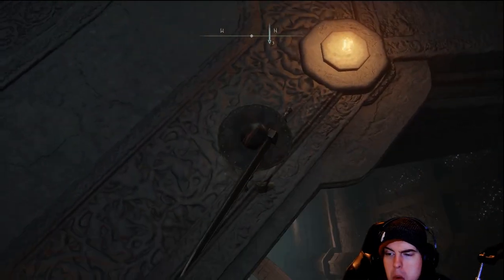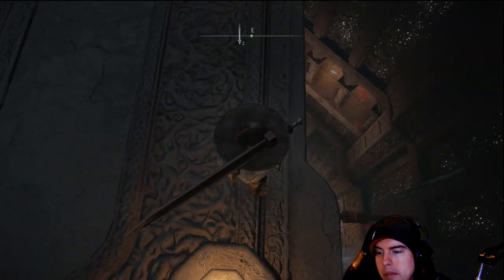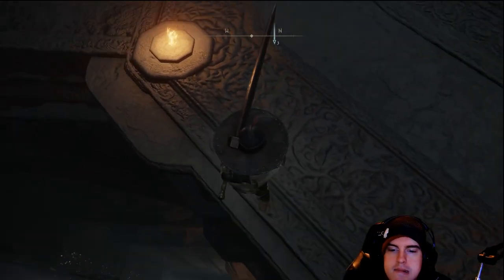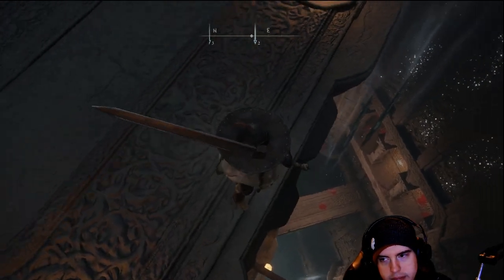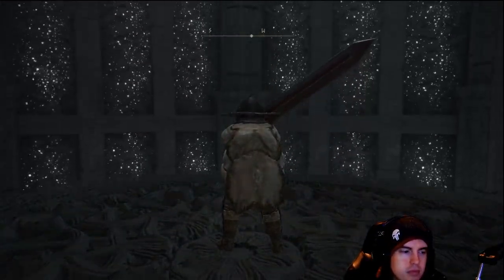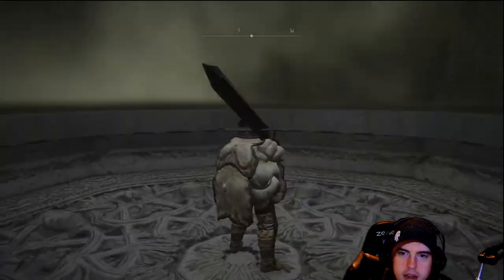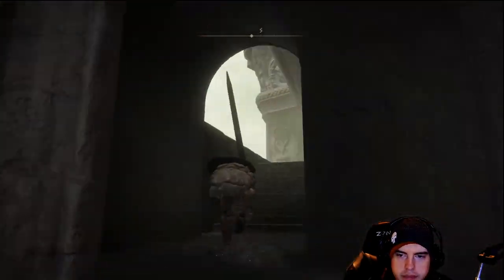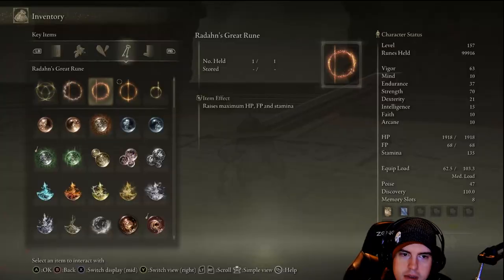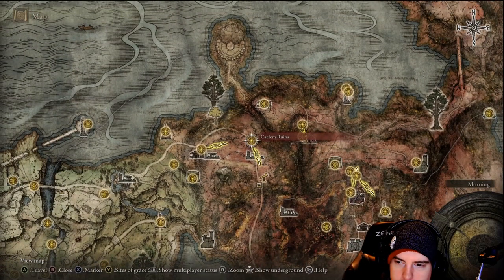We'll have that very similar doorway that essentially should have been the main entrance at the bottom, like with the other Divine Towers. We'll take the lift up and activate the Great Rune from Radahn. If you haven't done it already, you've got that Lost Grace so you can come back any time. That's why we got this done before heading down towards the Redmane Castle area. It will further improve our HP, FP, and stamina — a great increase if you're using that Great Rune.